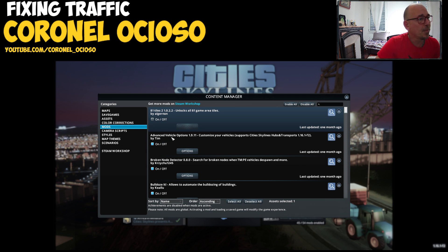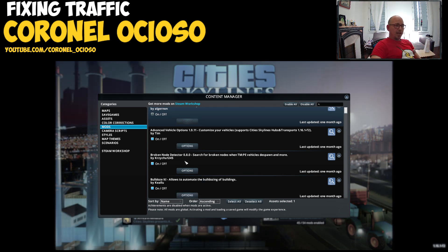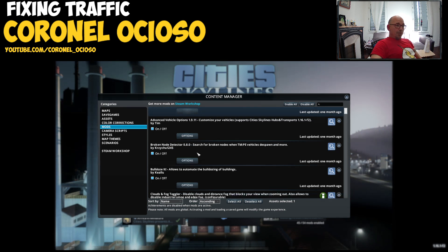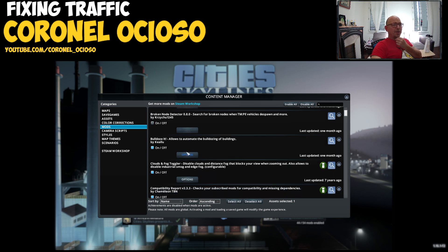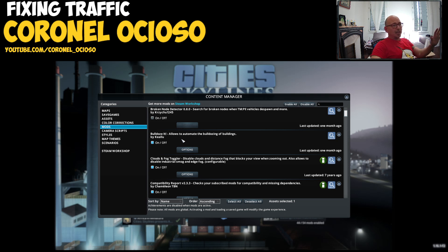Advanced Vehicle Options — I'm gonna leave it because these are used to replace the stupid hot dog vans with some nice vans. Node Detector — let's disable it, it's a troubleshooting mod but I don't think we need it. Bulldozing — I'm definitely leaving it, that automatically bulldozes the abandoned buildings.